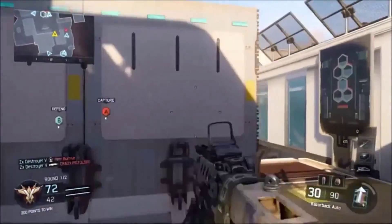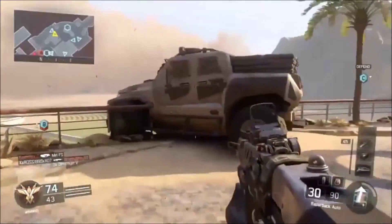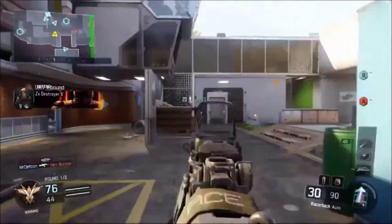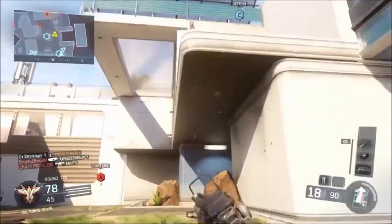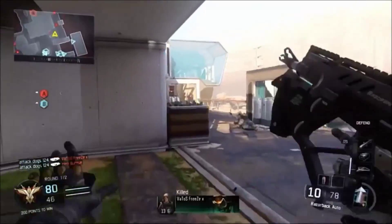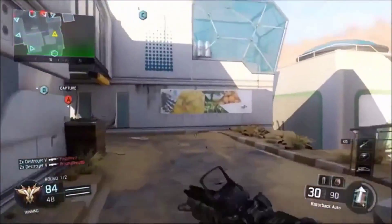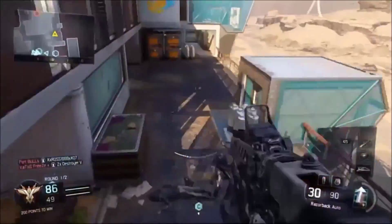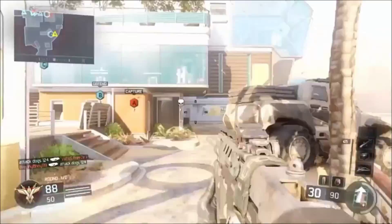You'll see Domination in the background here. The three checkpoints are quite close to each other and the B flag is really important to get. Combined is a really close-quarters map with a lot of kills happening. There are a few overpowered spots — like lying down across a tunnel where people run on the wall to reach you — and it's quite hard to be seen there. Snipers aren't overpowered though, which is good for me since I'm not a fan of playing against them.